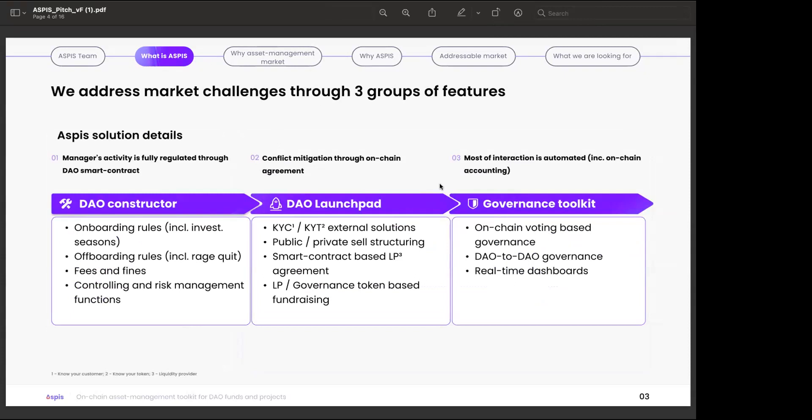Our solution consists of three main parts. The first is a no-code DAO constructor where the manager sets up their fund with onboarding and off-boarding rules, specifies fees, fines, and risk management functions. This is also a DAO launchpad where all created DAOs are available for investor choice on a DAO browser, showing real APY data and transaction history. All governance happens on-chain, meaning all members can create proposals and vote without leaving the platform.